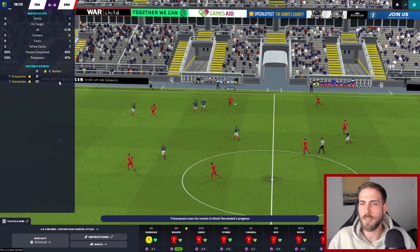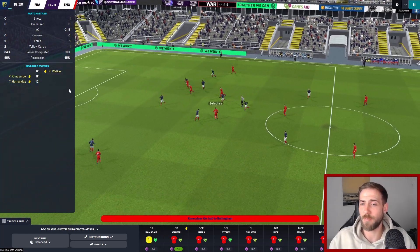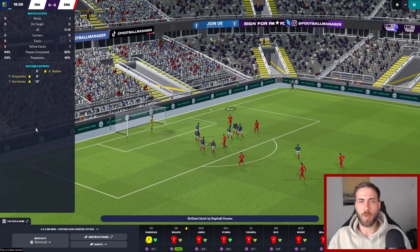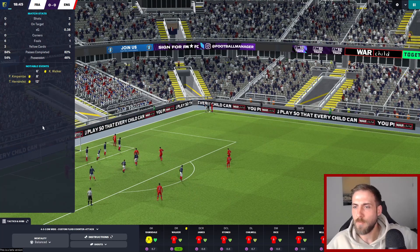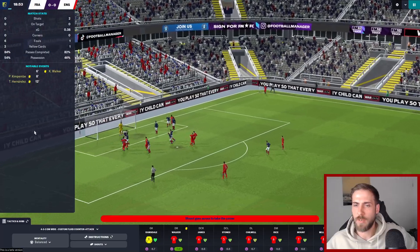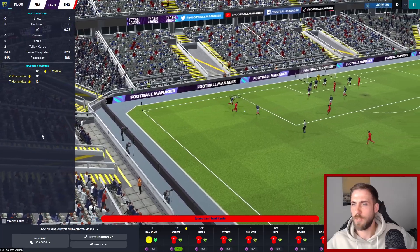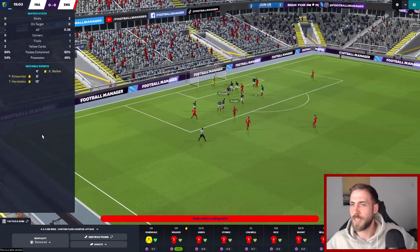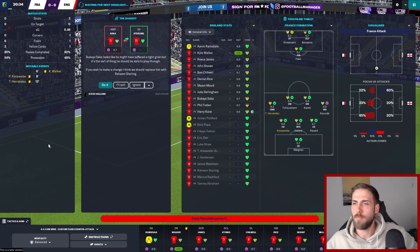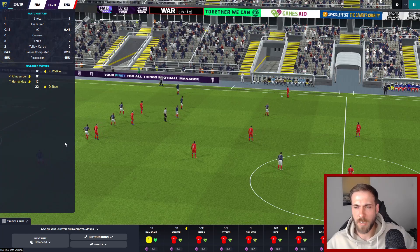Was Walker already on a yellow from last time? That might force our hand to play Reece James on the right. Mount gets through but is blocked by Varane. Corner for us - Mount to take. Kane was almost there again but no luck. Reece James ends up on the left side of the pitch but beats Kanté to it. Foden has a shot but it's blocked and into the hands of Maignan.